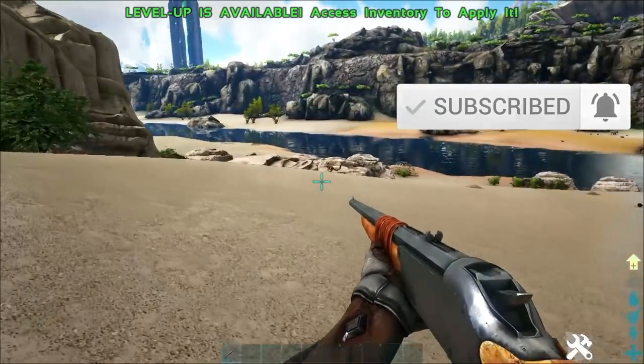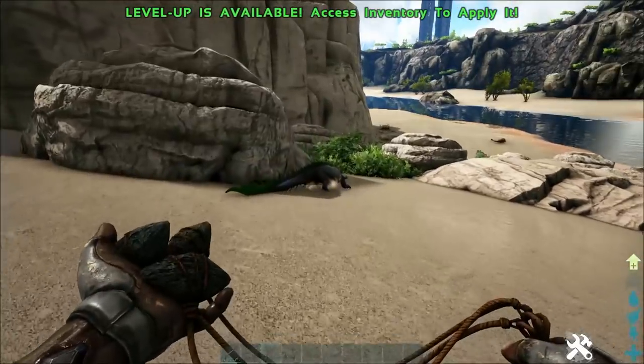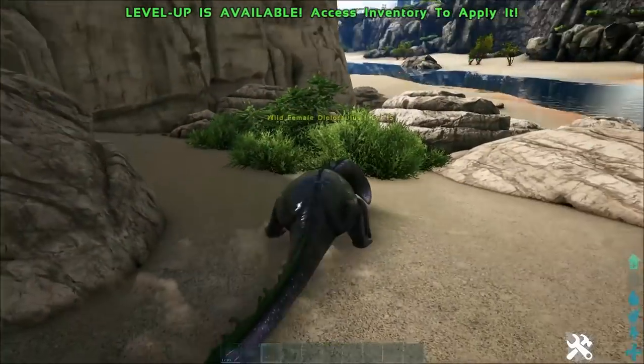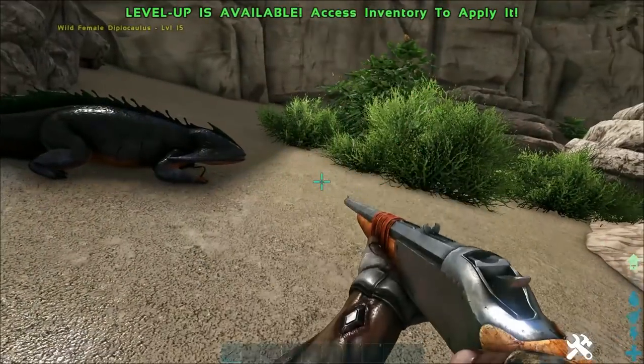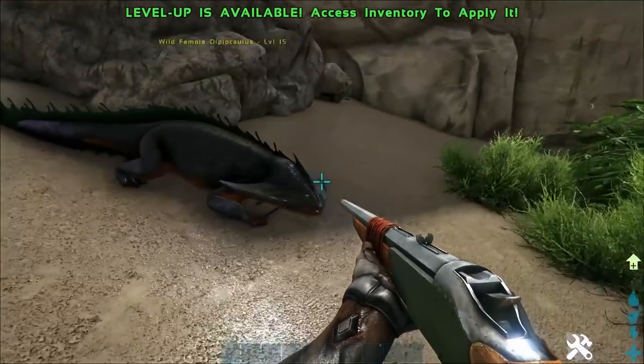Now these guys are extremely skittish dinos. So in order to tame one of these guys, you kind of need to sneak up on them and bola them. You'll generally find these guys in swampy areas. These guys are found on every map except for Scorched Earth, which is a desert map — it's not going to have any of these water-dwelling dudes.